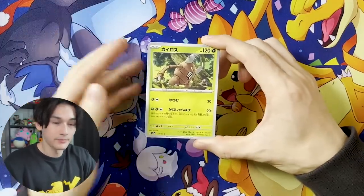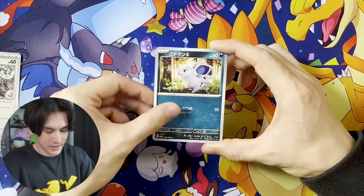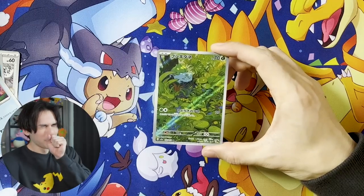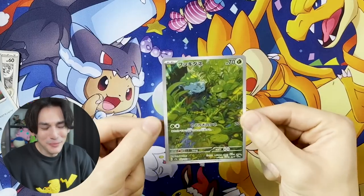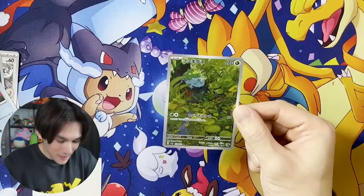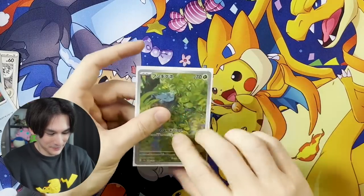All right, there are six packs left. Pinsir, nice. Tentacruel, Helix Fossil. Nidoran, Squirtle. I was holding all the excitement in — wait, this is not ASMR — look at that Bulbasaur, holy crap! Sorry, I thought there was something good behind it but no, that's less exciting. But the Bulbasaur — look at the art, holy crap that looks so freaking good. Got it in the Misty sleeves.